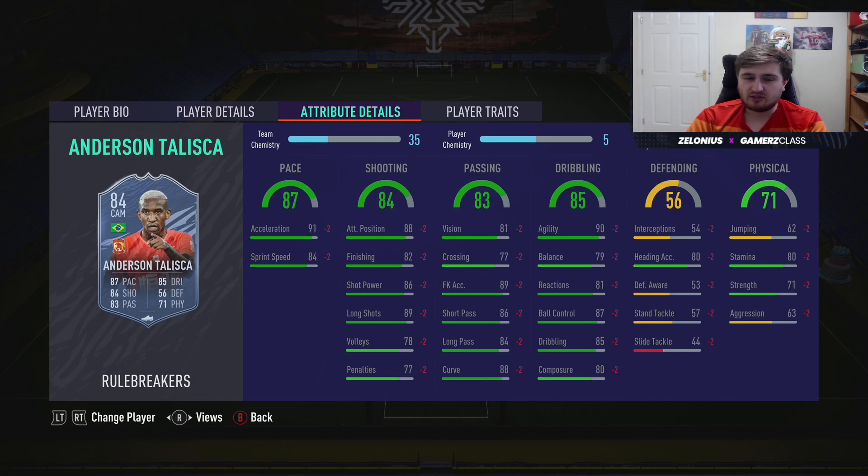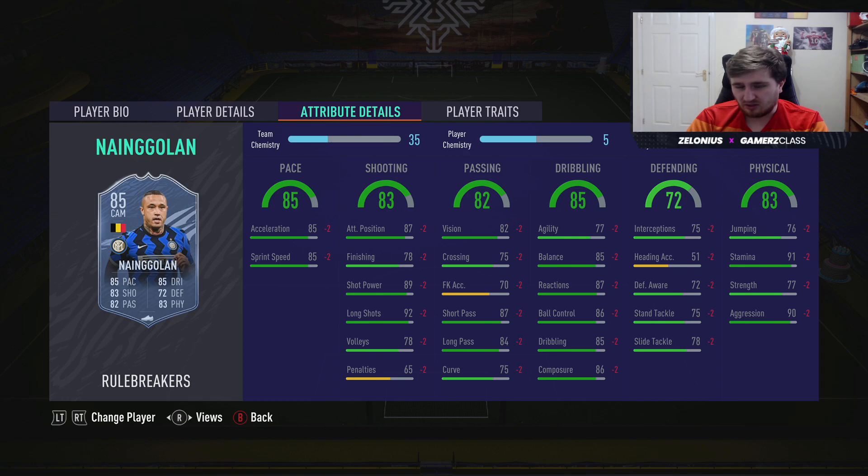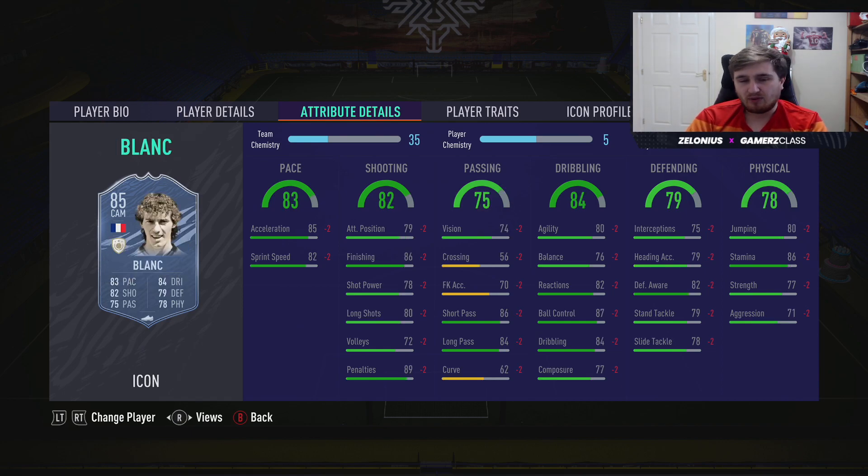Talisca — I know I said I wouldn't include SBCs but this Talisca is such a cool unique card I wanted to put him in. You can use him as an attacking player or a CDM — he's got a lot of different stat combinations which I like. Ngolen — this quick version of Ngolen means unless he gets a Team of the Season, this is probably the best card we'll get of him all year.